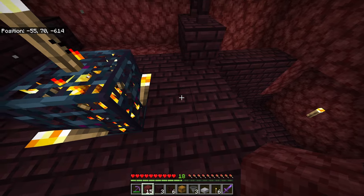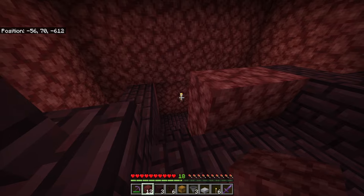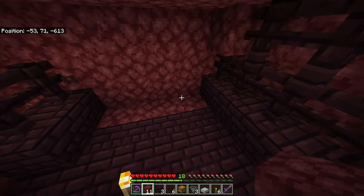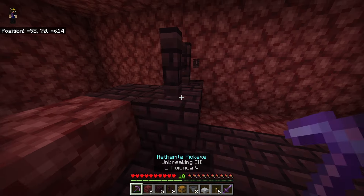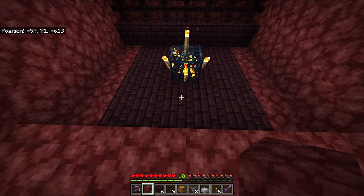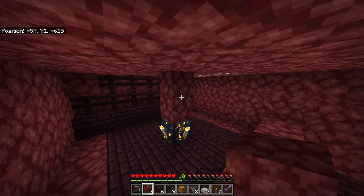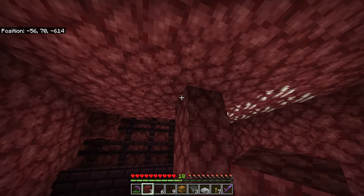Now over here you only want it to be two blocks out — one, two — and then on that third one, place a block and start building your walls just like this, then same thing behind it. So on the left side, three in front and two behind it as well. Break the extra blocks and connect the walls around. So now if we're standing directly in front of the spawner, we have three blocks to the left and right, two blocks in front and two blocks behind it.